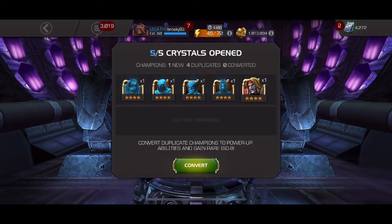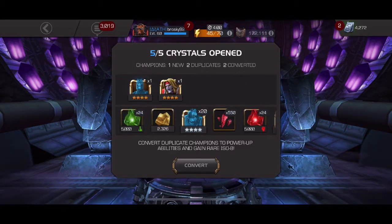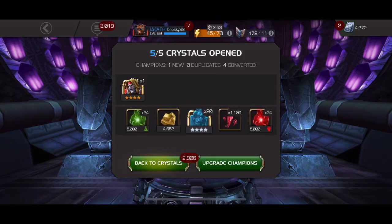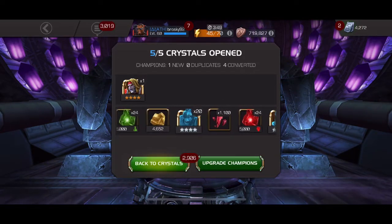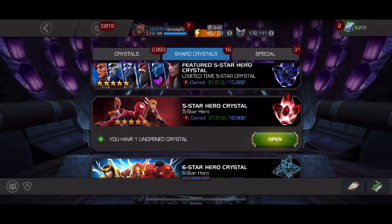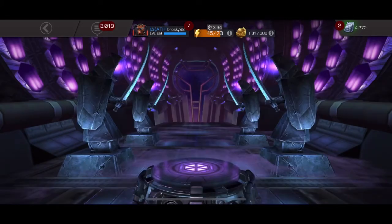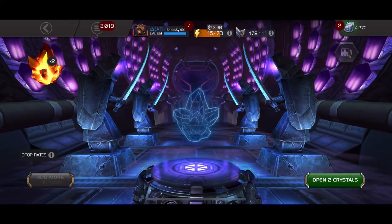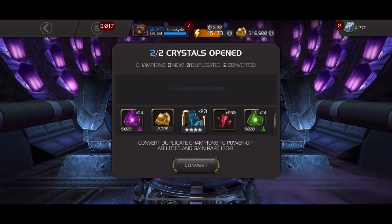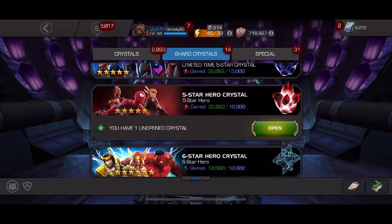Not that many four-stars I can open just yet. Got some dupes and a new champion — Omega Red — but I probably won't be leveling him up unless he has a specific utility like bleed immune or shock immune that I'm not aware of. Actually, it doesn't even help me for Act 6 because you can't use four-stars there. I also found from watching videos that the second chapter has a lot of shock damage from the boss, so I need specific champions to manage that.